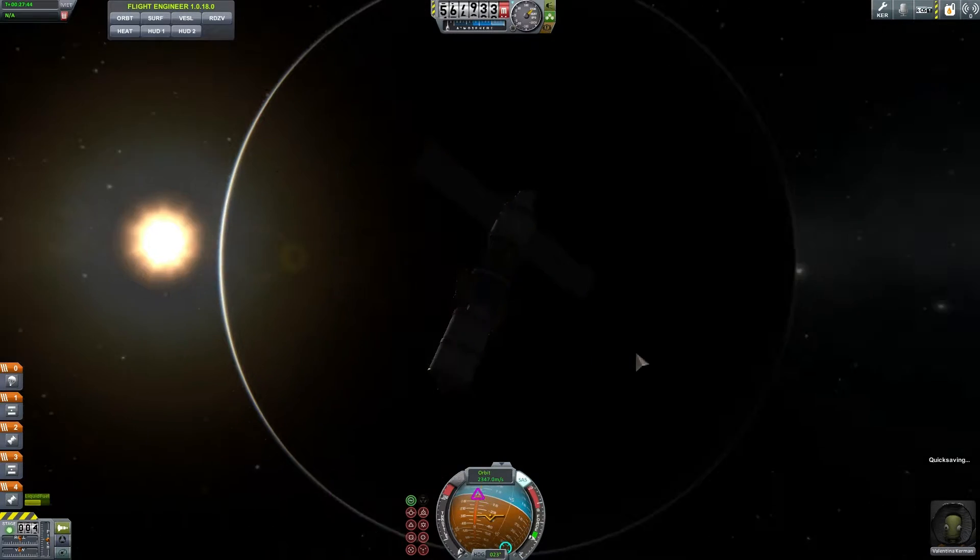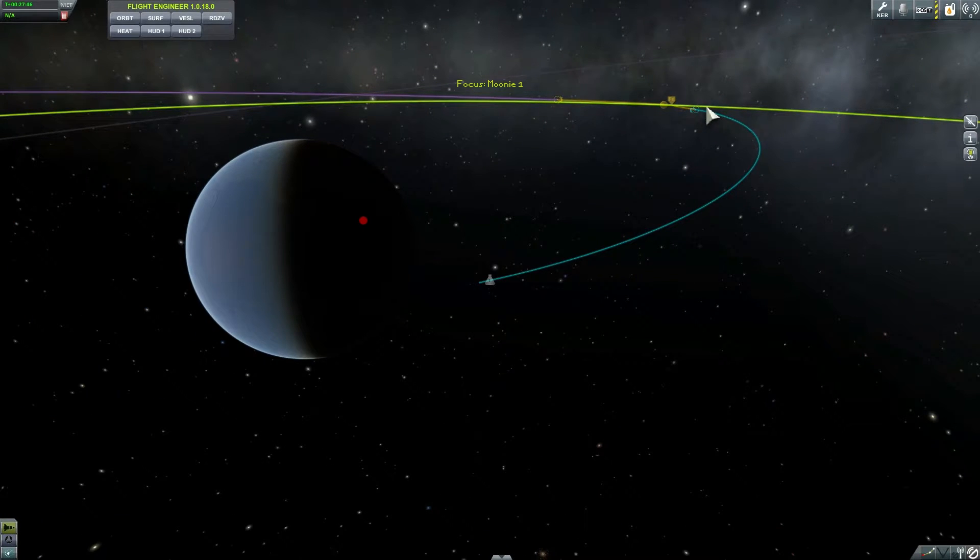We're going to come right behind it and start decelerating at this point so we can actually land on the bright side of the moon, because we need to use these solar panels to dig some materials for us to refuel our tanks. Alright, let's just wait and see until we get to the moon. Goodbye Kerbin, hello moon.